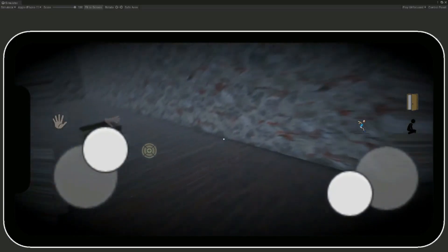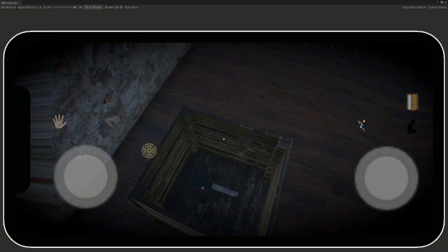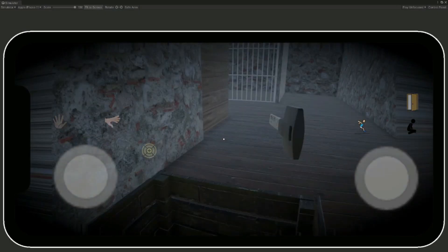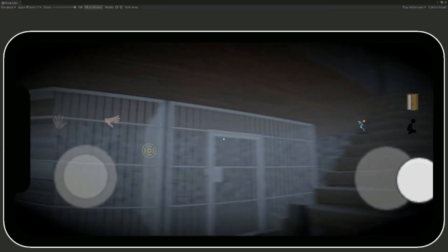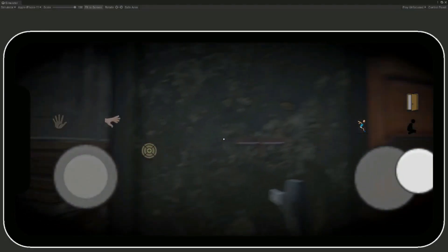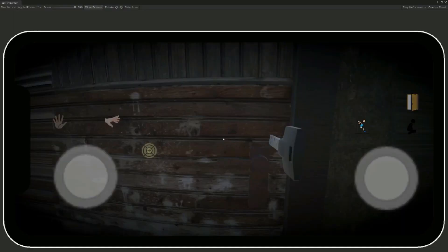You can find different objects in the environment, for example this key right here. We're gonna pick up this key, and when you pick it up you can go around and find a door which only this key can open. For example, this key can open this door right here — get closer to it and press the door button.